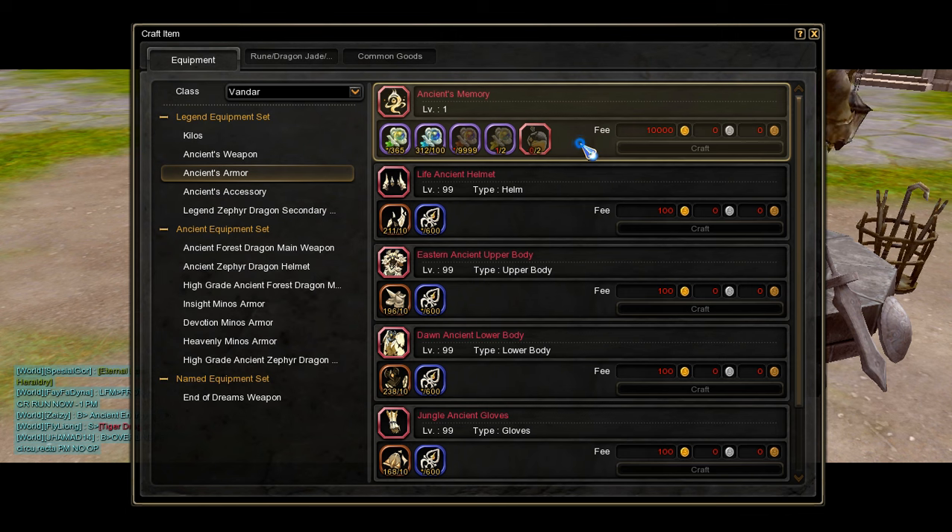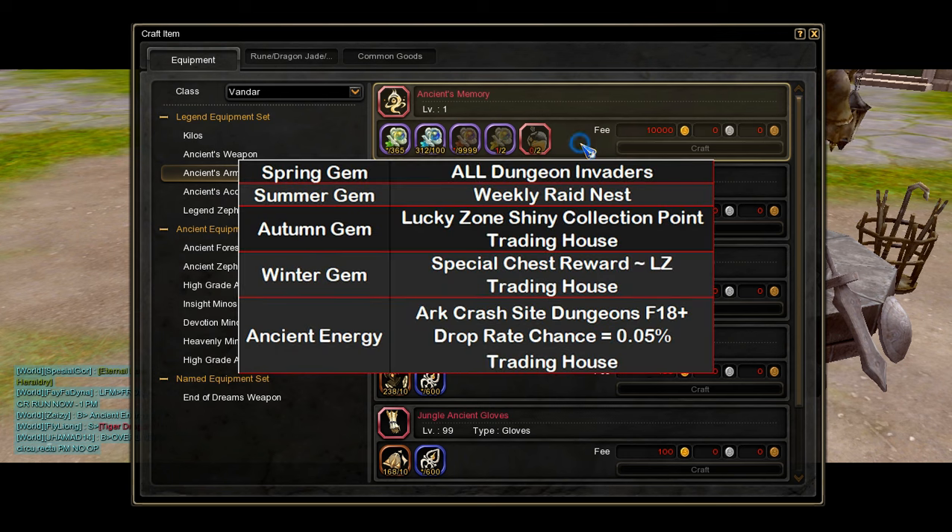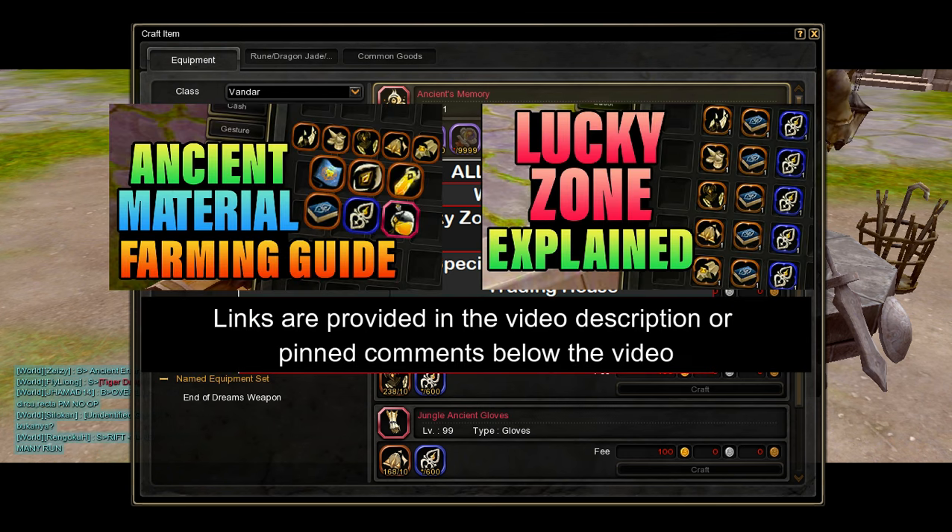To craft one, you will need 365 Spring Gems, 100 Summer Gems, 9,999 Autumn Gems, 2 Winter Gems, and 2 Ancient's Energy. These are all the obtain location tables for each seasonal gem; feel free to pause the video to take a closer look. As for ancient energy, here is the source for obtaining it. If you want to learn more in-depth on how to farm ancient energy or any other ancient equipment materials, I highly suggest watching this video for a more comprehensive understanding.